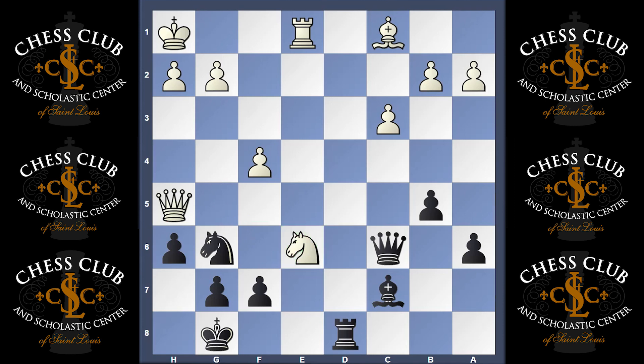As often happens when you try to do a tactic, sometimes it backfires. If you haven't found it by now, it's your last chance to pause. Here comes the solution. What we notice is one tactical possibility that might occur: a pin along the e-file. Black actually has two major pieces that could pin this knight and potentially win it.